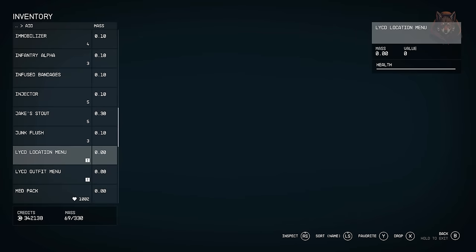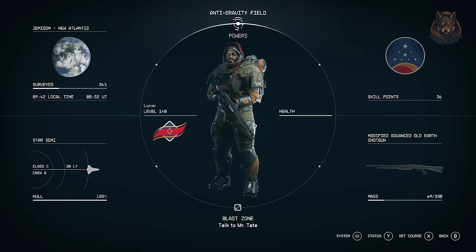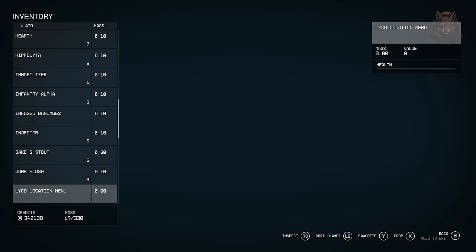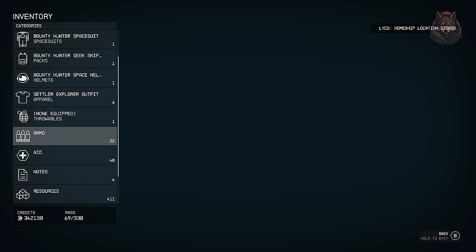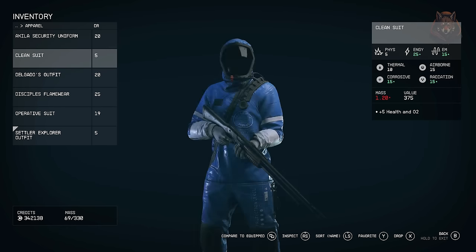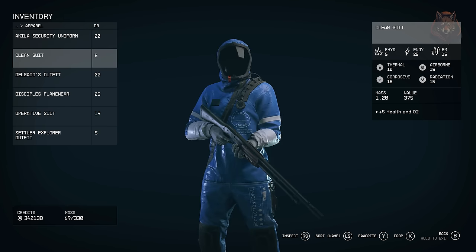Let Your Coat Down for Starfield — this mod allows you to automatically equip different outfits when in different locations. When you start the game, a new item called the LYCD Location Menu will be added to your aid menu. First, save your home and home ship locations with the provided LYCD Location Menu — go to your home location, for example Jamison, open the menu and choose your home location, then go to your ship and choose that as your ship location.